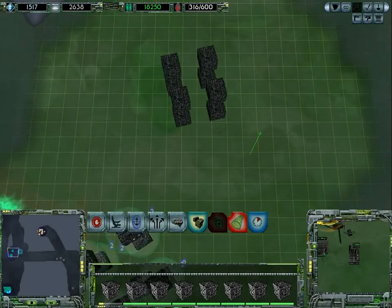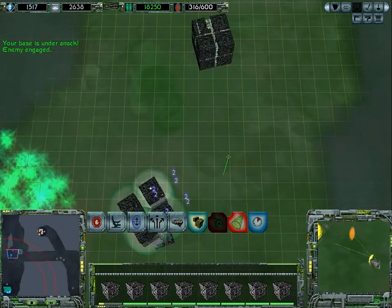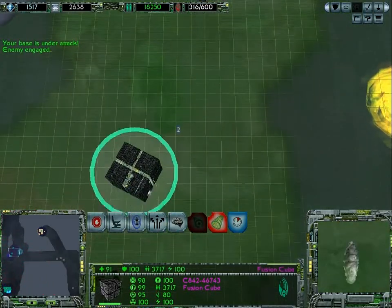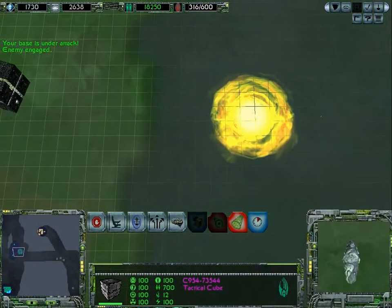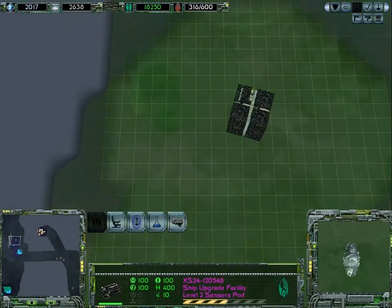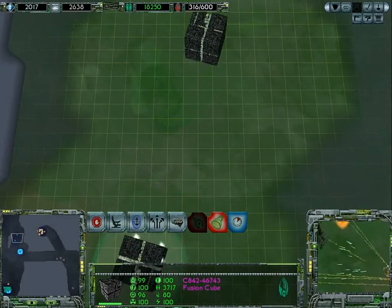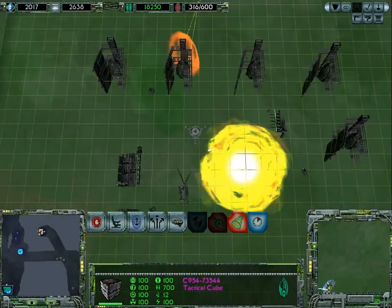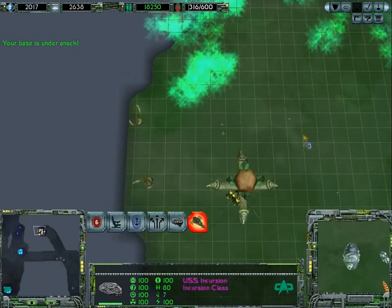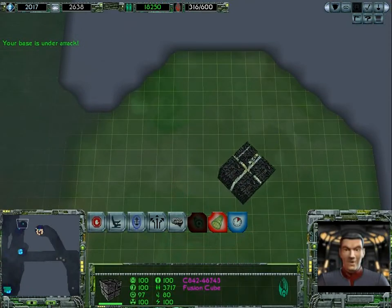We now have two fusion cubes on their way. Going to leave the last tactical cube here just in case Species 8472 decides to attack us anyway. We're not that fast with these cubes, mind you, but we should be able to take out everything that Species 8472 throws at us. Let's scout a little bit with our ship stations. Subspace sensors have intercepted Species 8472 communications indicating a fleet headed towards Rift Beta.